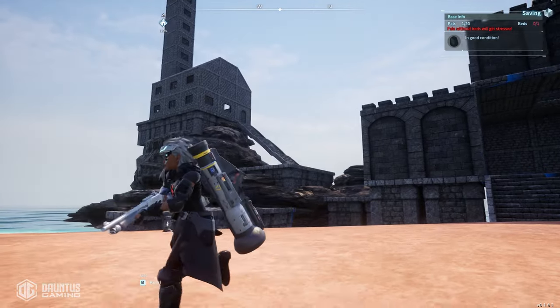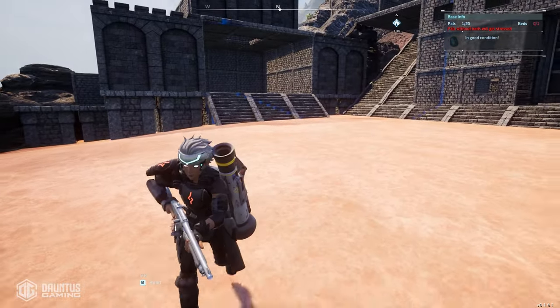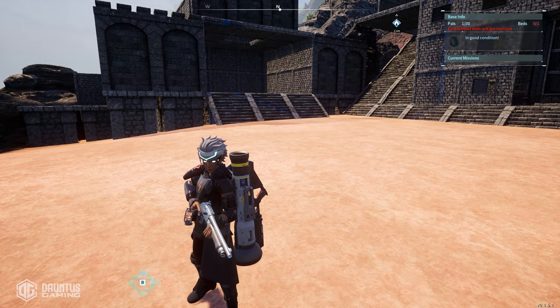The castle, and the lighthouse, and the dungeon, and the other buildings look cool, but you don't actually need any of those to set this up for yourself.